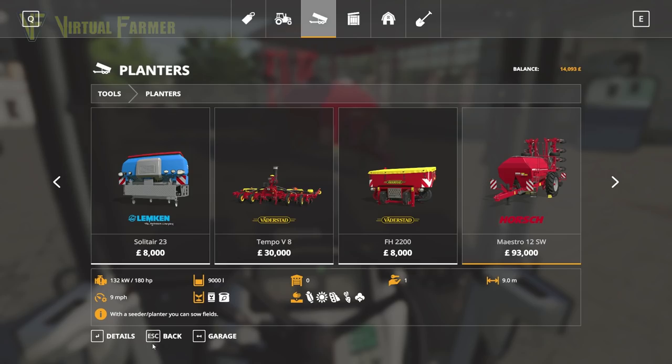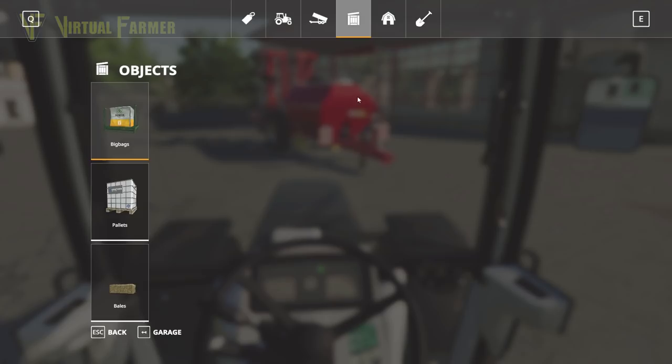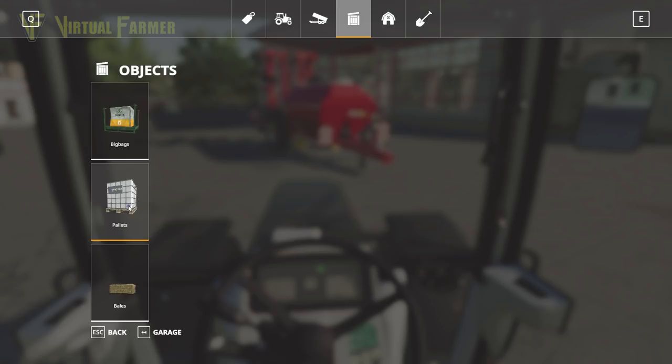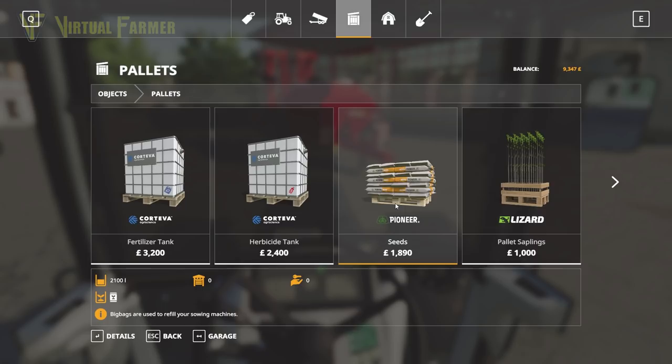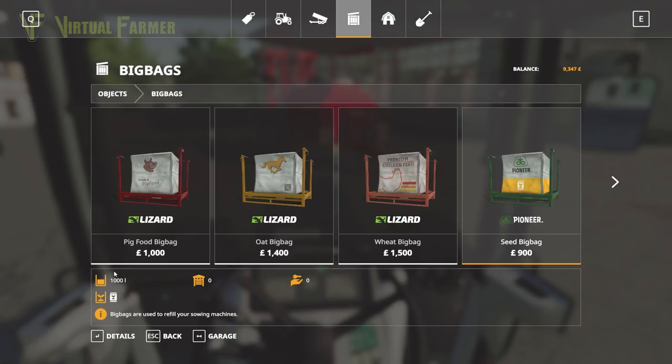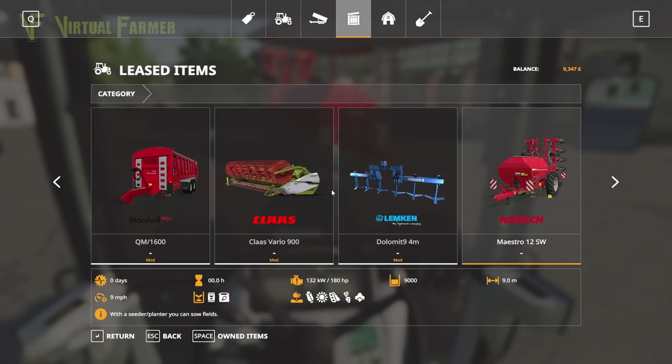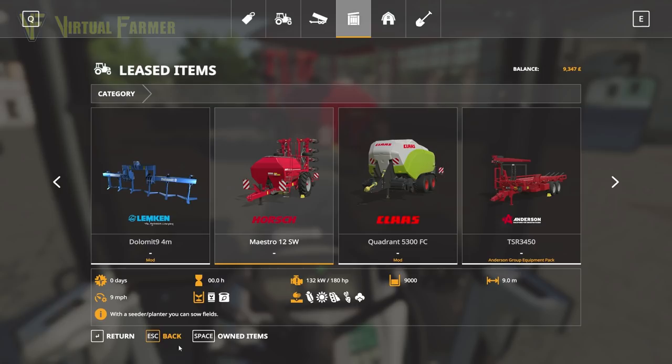We also want to get some seeds. There's a new seed pallet option — bags used to refill the seeder. We've got 2,100 litres for £1,800. How does that compare to the big bags? 9,000 litres — it's actually cheaper to do the small bags. Looking in our garage: the Maestro takes 9,000 litres, so it'd be about £10,000 to fill the whole thing up — we're not going to do that.